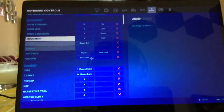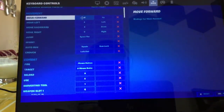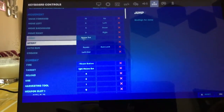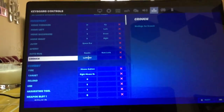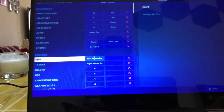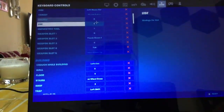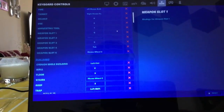Yeah, these are my binds if you'd like to copy them. I use WASD and spacebar. I don't have a sprint bind because I have default sprint on, and autorun is set to left control. Fire is left mouse button, and target is yeah. Here are my key binds — these are my actual gun binds.